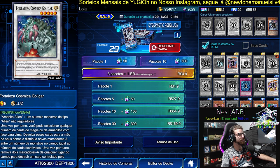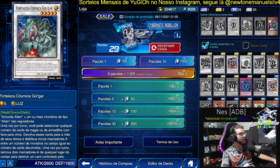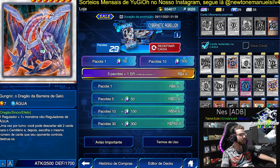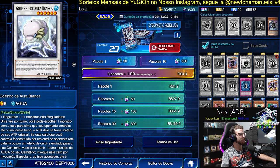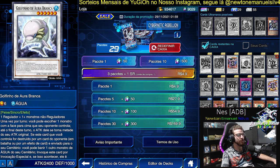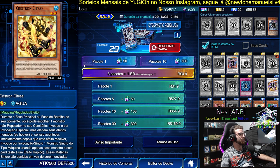We have various generic Link monsters here. There are also Restores everywhere — Cosmic Fortress. That one is good. We have Gunir — a very nice monster at Level 7. Once per turn, you can discard up to cards to the graveyard and destroy cards. It's decent but there are better cards. We have Dolphin — the Dolphin is nice, with some interesting combos at Level 6. Samsara, Dragon of Rebirth — interesting. And Cryston Citree — good, this Cryston is also very good.